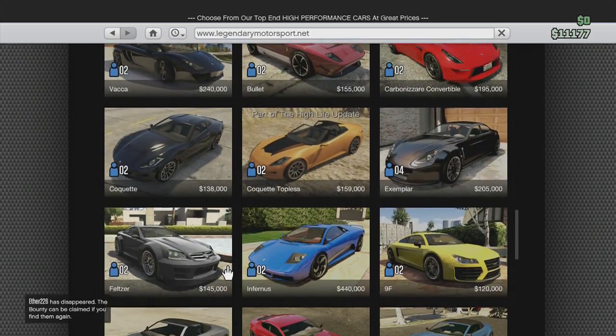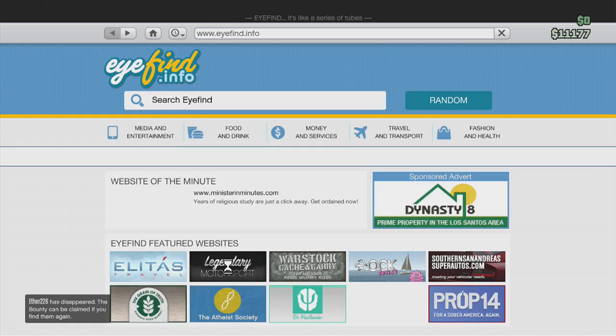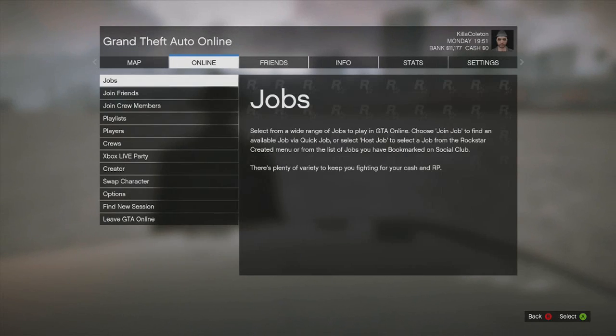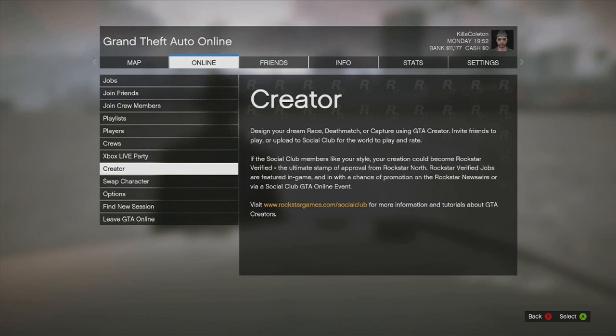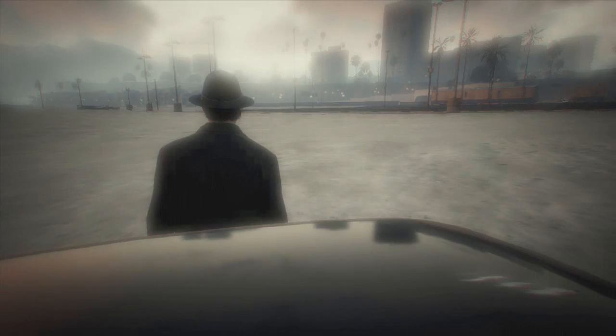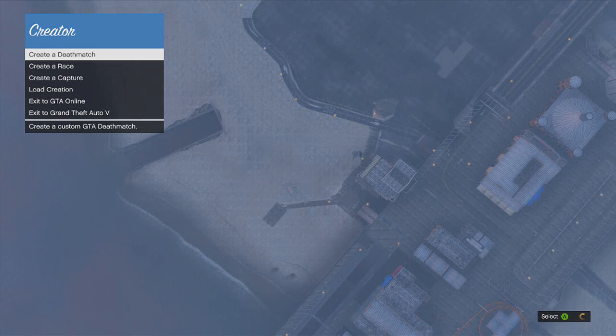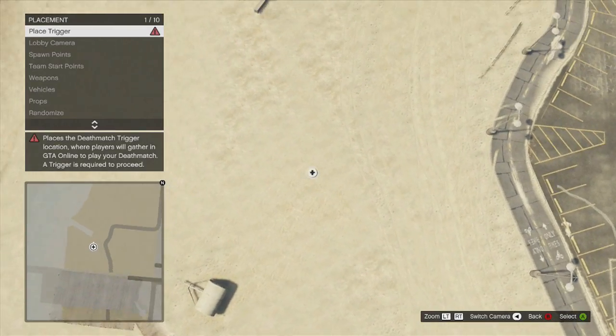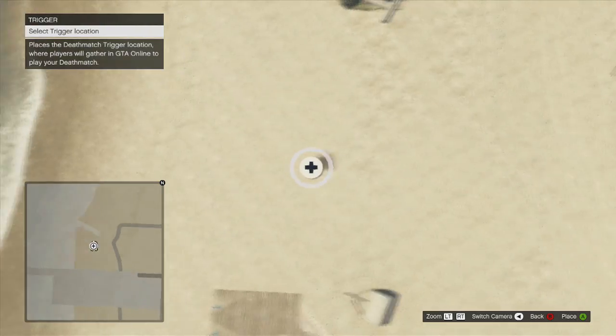So here's what to do: go to Online, hit Start, go to Online, then go to Creator. You can create your own maps and whatnot. Go to Deathmatch, and make sure you skip the tutorial — that's just a waste of time. Then go to Placement and place a starting point.